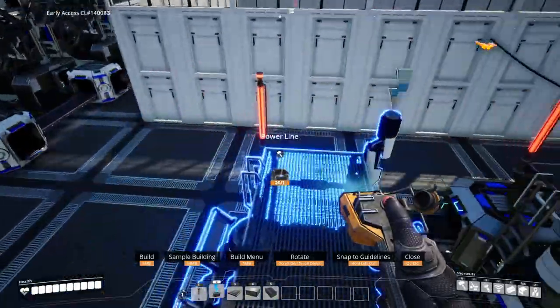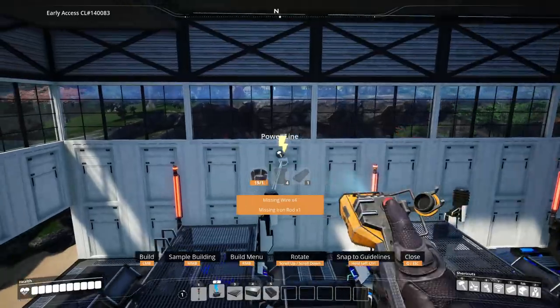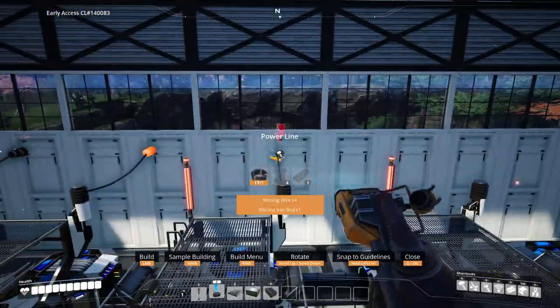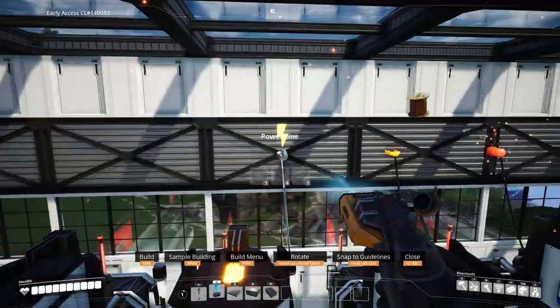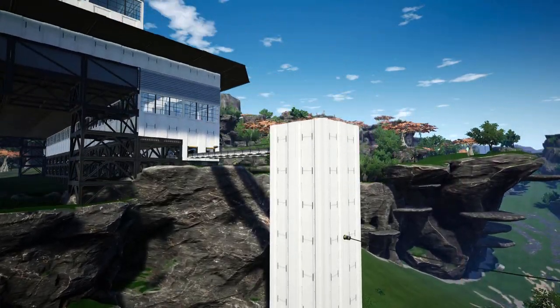Now let's add power. Drag a line from the machine to the wall perpendicular to its nearby wall. Optionally, you can hide the wire in the foundation below the machines like in past videos. You can really do this part however you want — the power is up to you. Also, don't forget about the miner power. You can run power through the tower or simply have them on their own line.